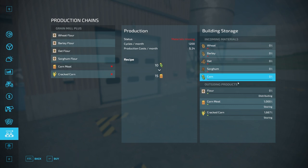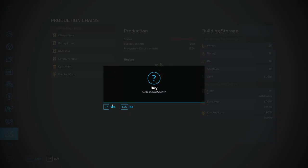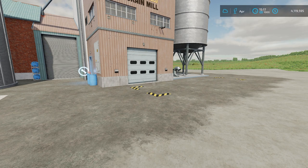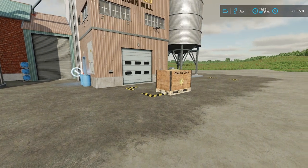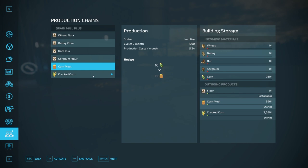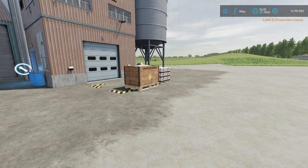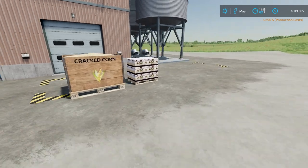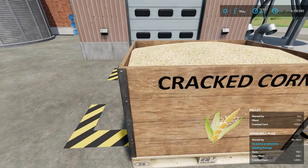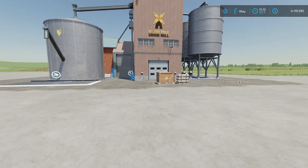Let's go back into the production menu and add more corn so we can really let it run. Fast forwarding time — there we go, one pallet of cracked corn. Let's see if we get a corn meal pallet too — fantastic. Now in daylight, here's what the pallets look like. The corn meal pallet holds 4,000 liters and weighs 740 kilograms. Cracked corn is also 4,000 liters. Those are actually pretty big pallets — a lot of liters in one pallet.